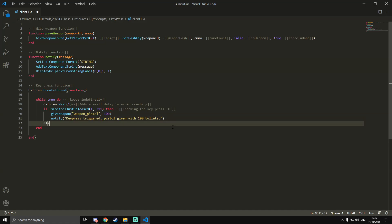We're going to do an elseif because we want a second key press inside the same thread. The next one is IsControlJustReleased(1, 74) — key H has value 74. You can add more key presses as additional elseif blocks using the correct key ID for whichever key you want.